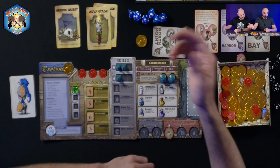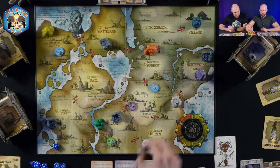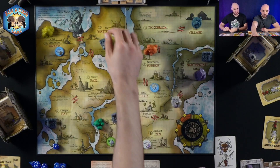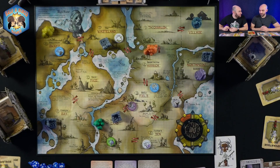You also spawn a new monster by rolling your d10 and placing whatever monster that is on that space. If a spawned monster lands in the space you're currently in, you are immediately engaged. If this happens at the end of your last action, your turn can end — but at the start of your next turn you are immediately engaged with that monster, and you cannot stealth away from monsters you're engaged with at the start of your turn.